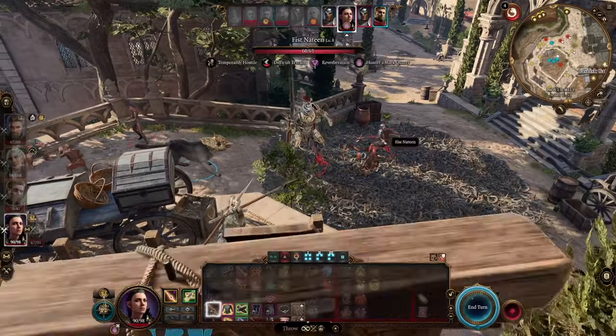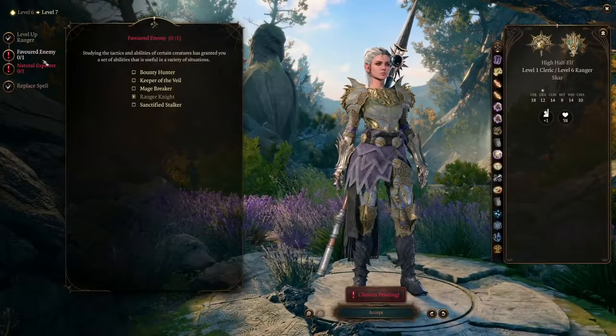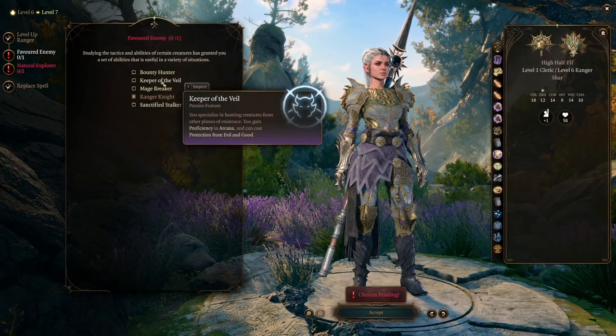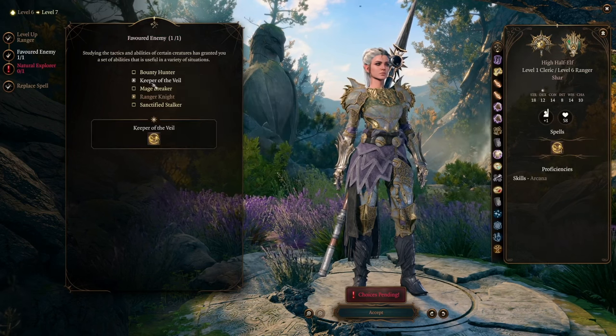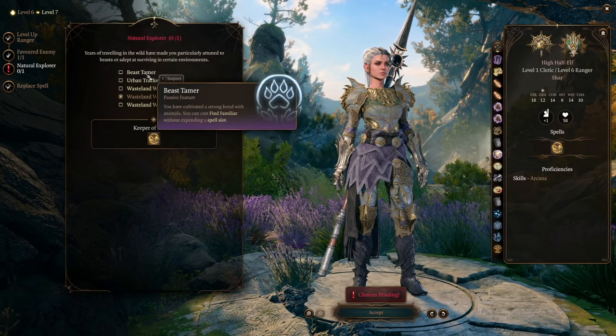Our next level in Ranger opens up Natural Explorer again. For Favored Enemy, don't really care. For Natural Explorer, I do suggest taking poison resistance — poison is one of the highest-used damage types in the area you'll be in around act 2. Cold resistance is useful too, but poison's going to help a lot more.